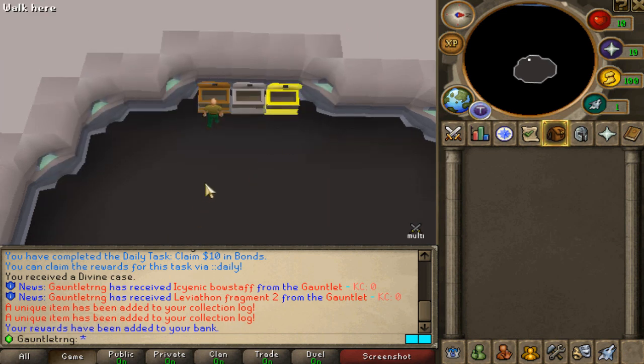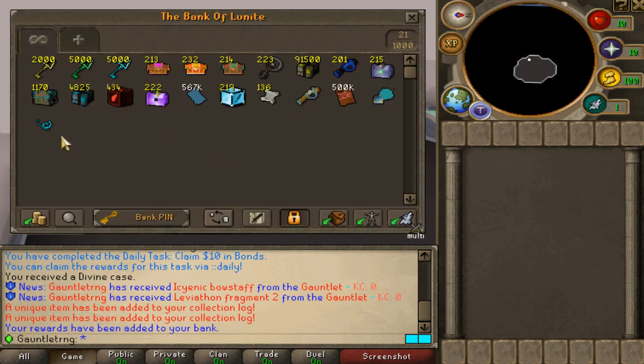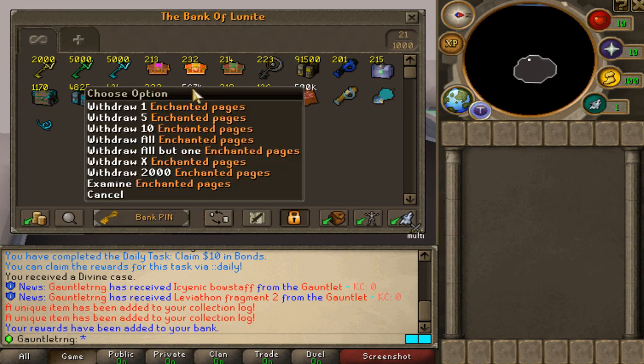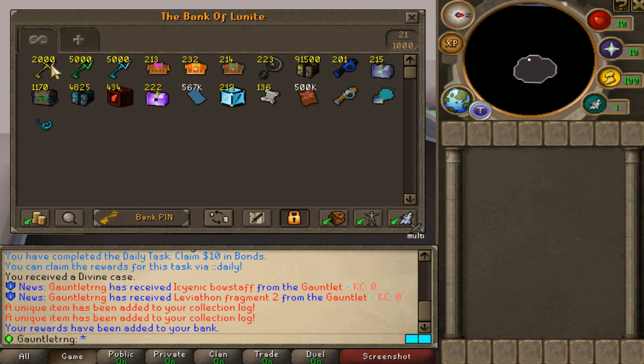I've just used those bonds at the bank right here, so we can check the bank at the back. That's another two unique ones — so that's three uniques in 3,000 keys. That's actually pretty bad, not gonna lie. And we've also got 570,000 enchanted pages, very nice.